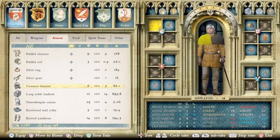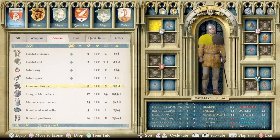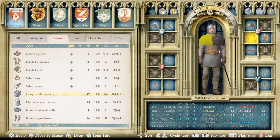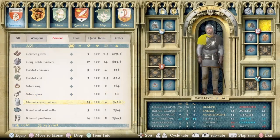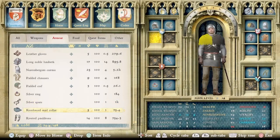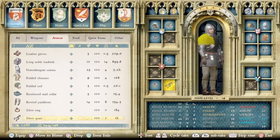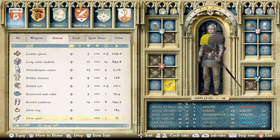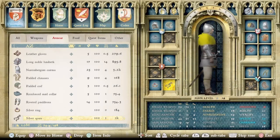Now we can jump right into the armor that makes him look like the Captain that we all know and love. We'll start by putting his helmet on — a common bassinet. Then we'll give him some mail, a nice long noble hauberk. Once he's got that on, we'll give him his signature Nurembergian cuirass. Then of course his reinforced mail collar, and his black riveted pauldrons. And once we have that all together, we have his entire outfit. Notably, I never noticed this before I made this guide — he doesn't wear any leg armor other than the padded josses.